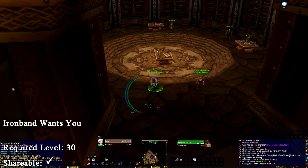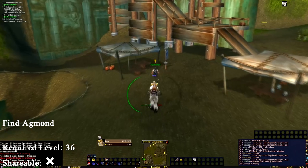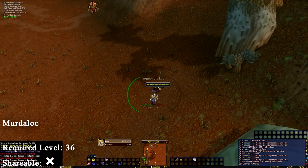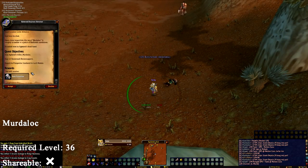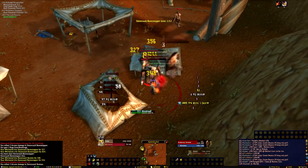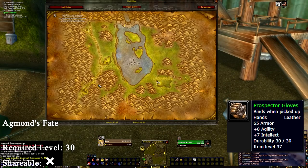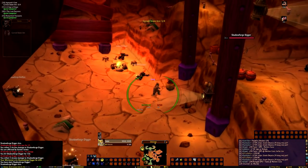Our next quest, also from Prospector Stormpike, is Ironband Wants You. This sends us to Loch Medan to speak to Prospector Ironband, who will give us Find Agmund. Agmund can be found in central Badlands — unfortunately he's dead, and you're given the quest Myrta Lock to avenge him by killing off the nearby troggs. Upon completion, we return to Ironband in Loch Medan, who presents us with Agmund's Fate, which requires us to collect 4 stone urns from within Uldeman.